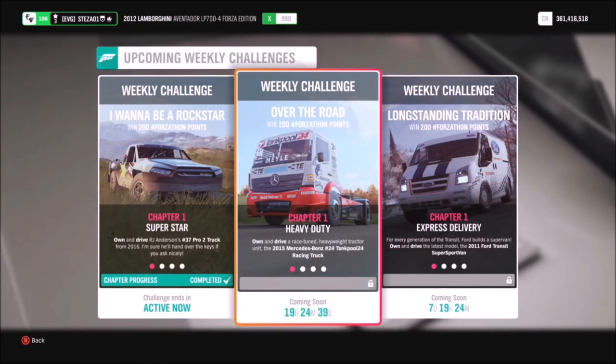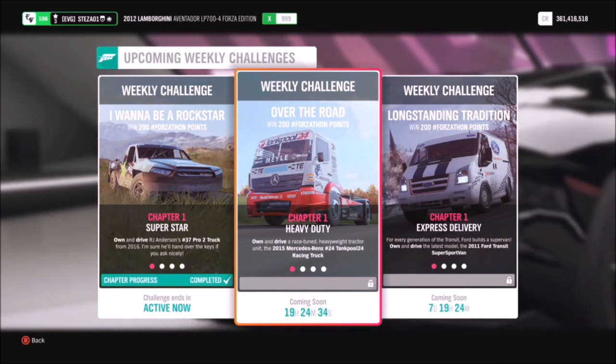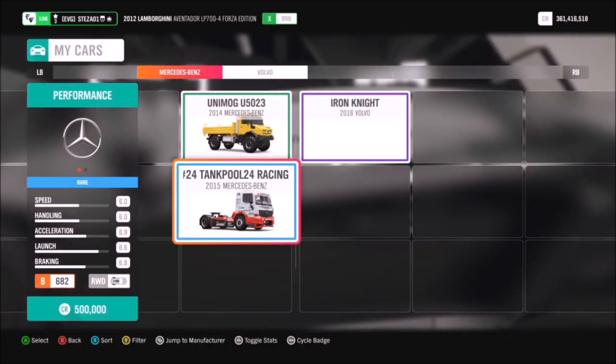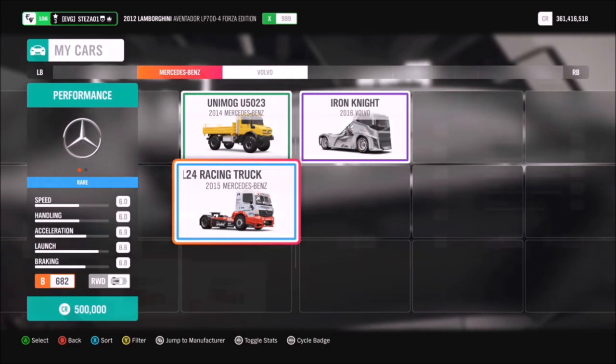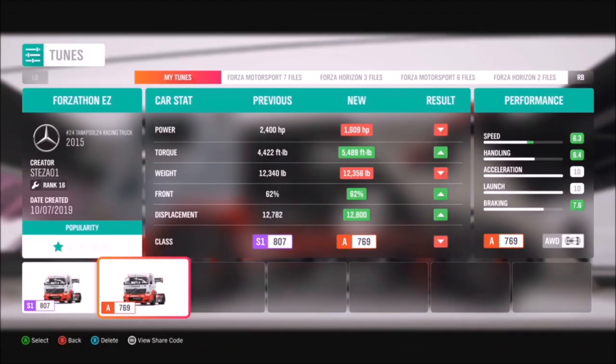This week's challenge called 'Over the Road' wants you to complete all of the challenges using the 2015 Mercedes-Benz number 24 Tankpool Racing Truck. You can find this by filtering the cars in your garage to trucks and you will find it under Mercedes-Benz. If you haven't got one, you can pick it up in the auto show for half a million credits, or probably find it a bit cheaper in the auction house.